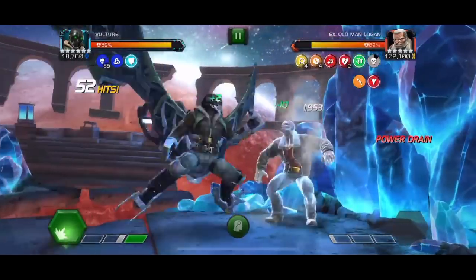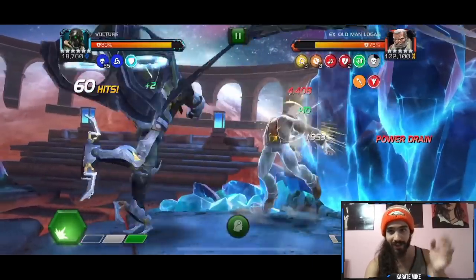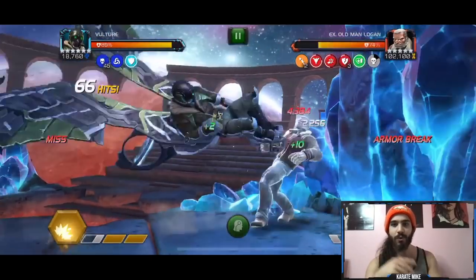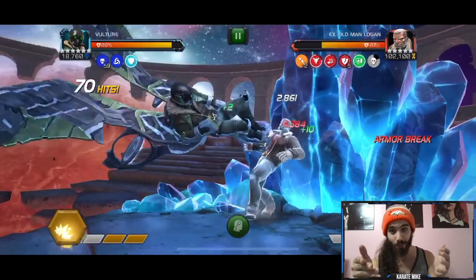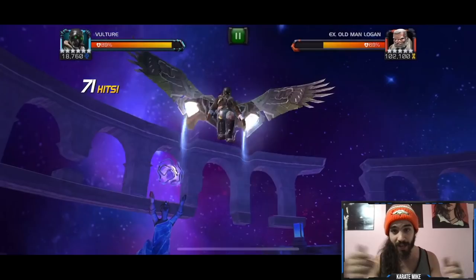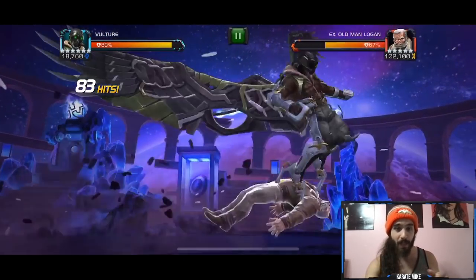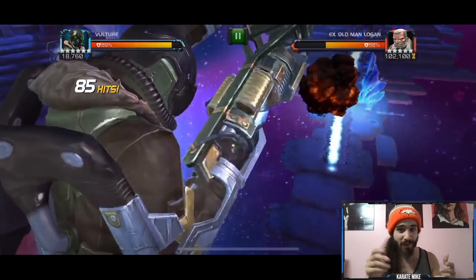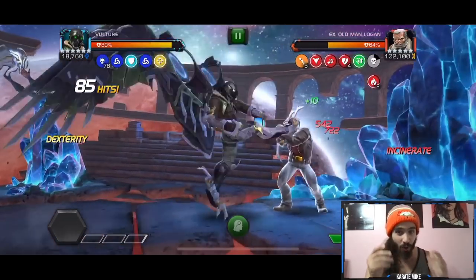At this point we essentially have both debuffs up — you can see the two red debuffs in the top right corner under Old Man Logan's health bar. The special two debuff does passive burst damage every time we hit him: that's 14k guaranteed burst damage in the red. Every heavy attack does 14k, every medium is about 6k, every light is about 4k. His big crit numbers are also pretty decent damage on their own, but there's always that additional burst damage on top.